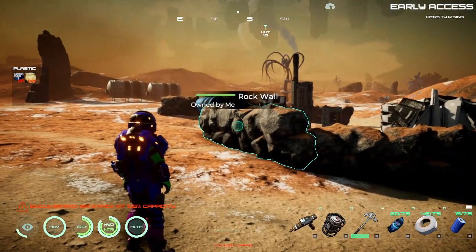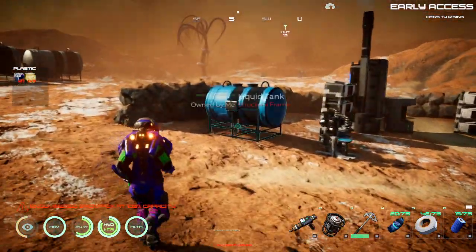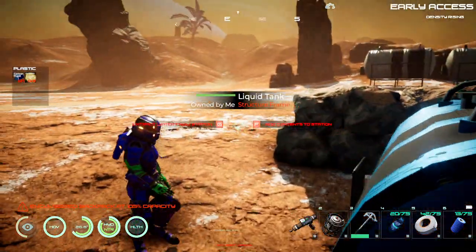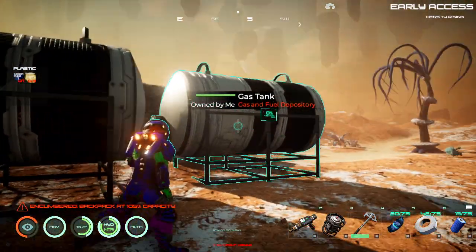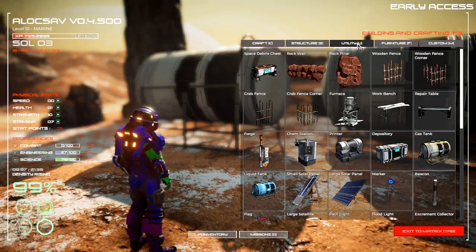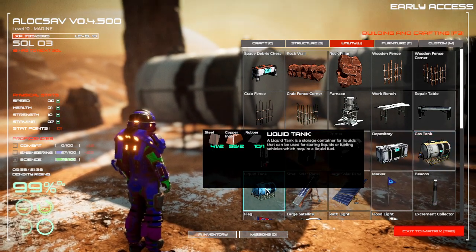Hello and welcome to another episode of Osiris: New Dawn. I rounded off my base with some more rock walls and crafted a liquid tank, a couple of gas tanks. Already got some chlorine in here and I'm gonna use this for hydrogen. To craft the gas tank you go to Utility and you need steel, copper, and rubber — and for the liquid tank it's the same things.